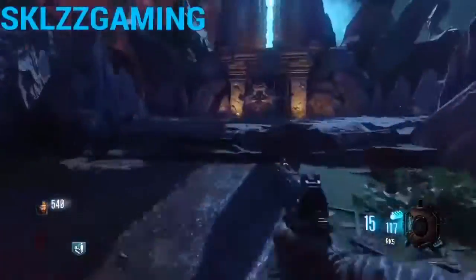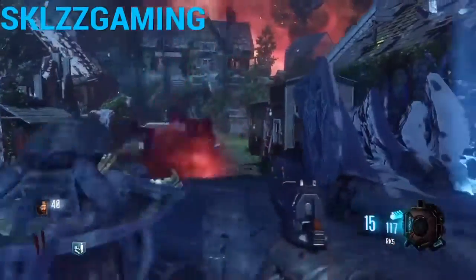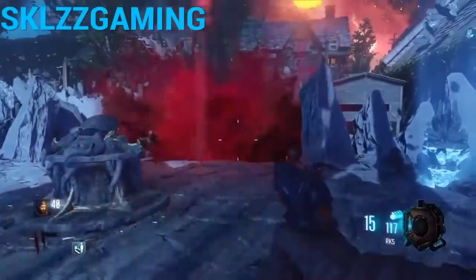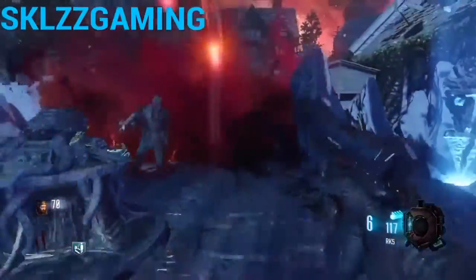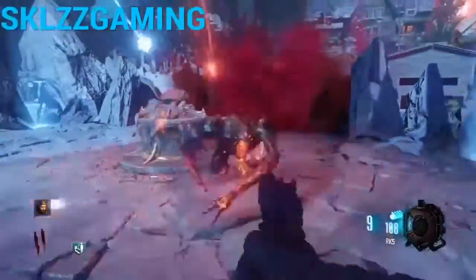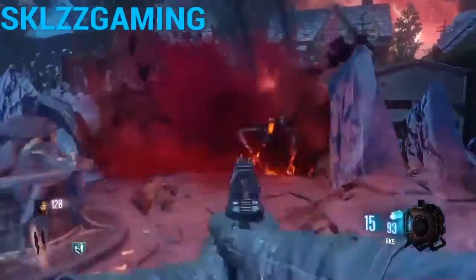So what you want to do — starting from spawn — go straight ahead to this little ritual place. It costs 100 points to activate, and you just have to shoot a couple of zombies and keepers in that spawn area.